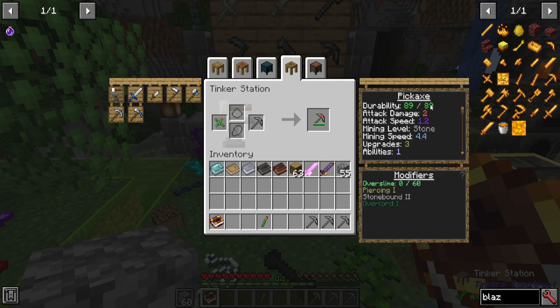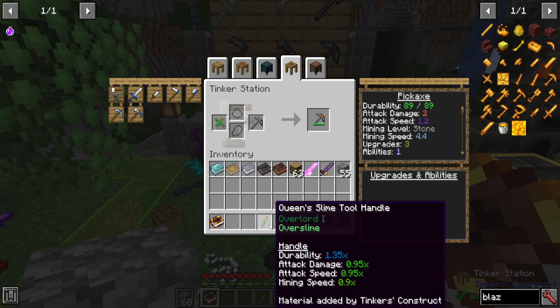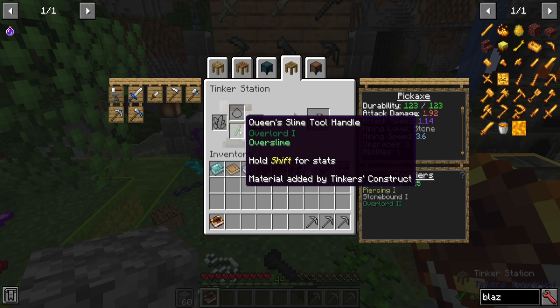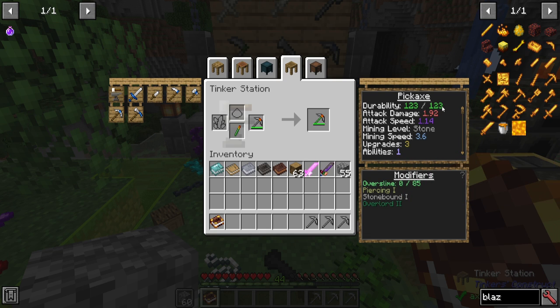Adding queen slime's binding reduces the durability of the pickaxe — and a binding normally does not affect stats at all — but it increases the overslime. As a general tool part, attack damage, attack speed, and mining speed are slightly reduced, but the durability is phenomenal. With the slight reductions plus that queen slime ability, adding it to a tool made with a higher rating or bigger part can make a really big difference, especially with a bigger overslime pool to work with — since both durability and the number of parts will increase that.